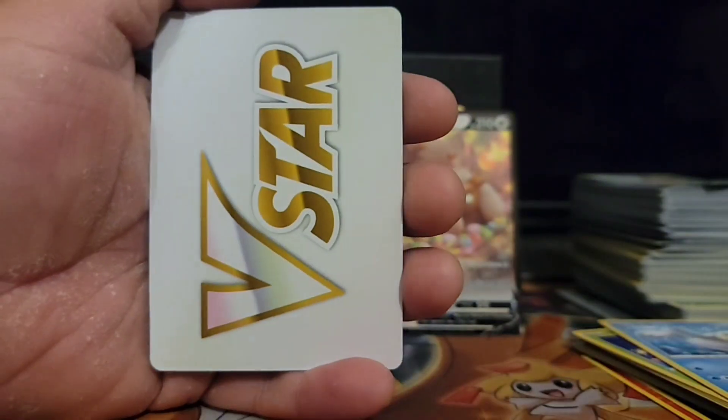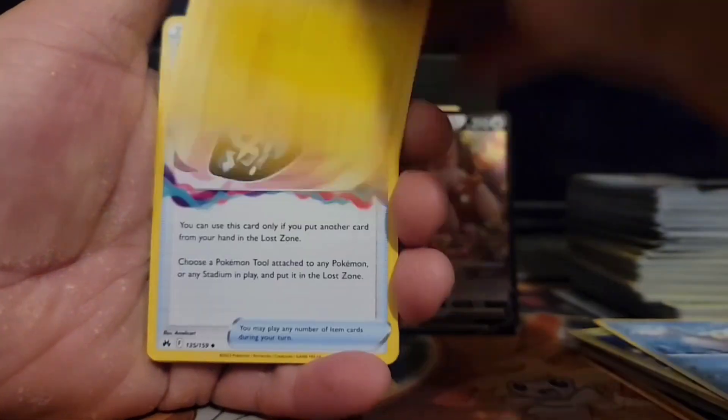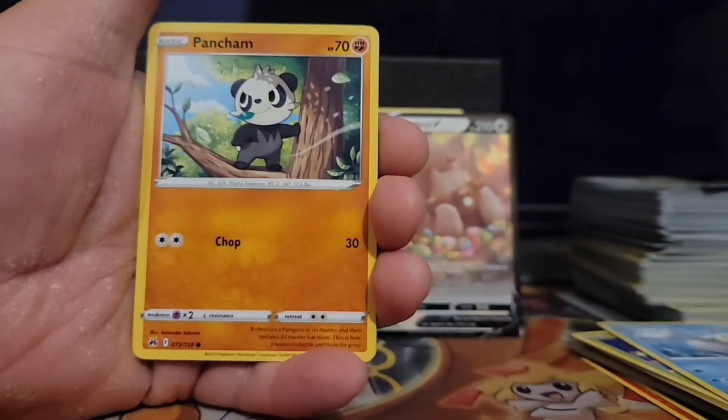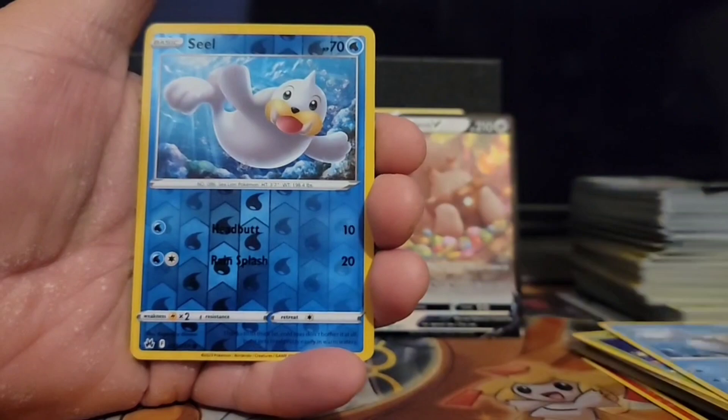Two, three — hold on, we got a V-Star marker! Yeah, Luxio! Scorbunny, Helioptile, Pancham, Switch, Seel, and an Entei hollow. We got three packs left.